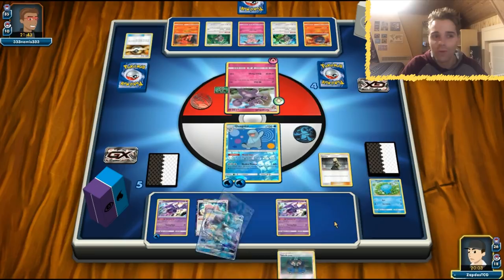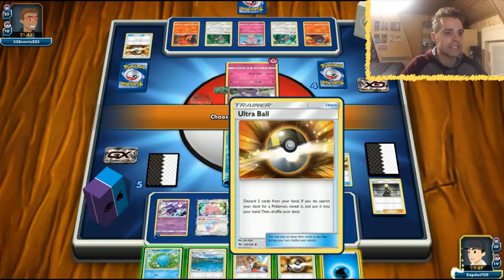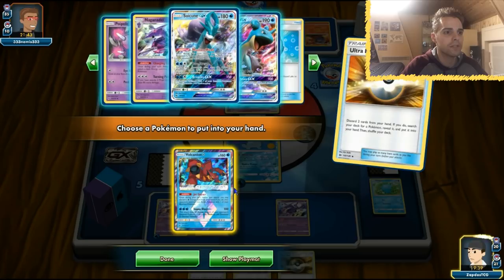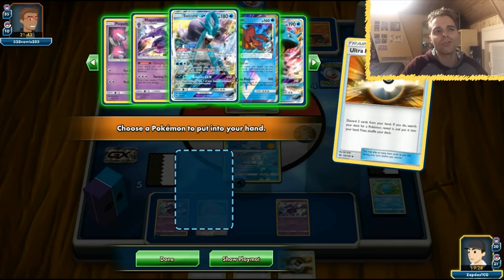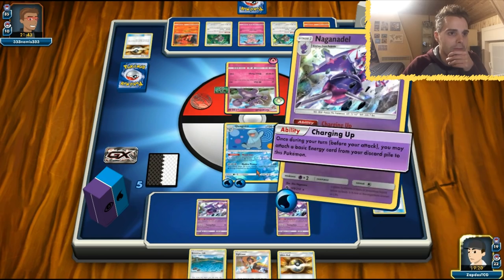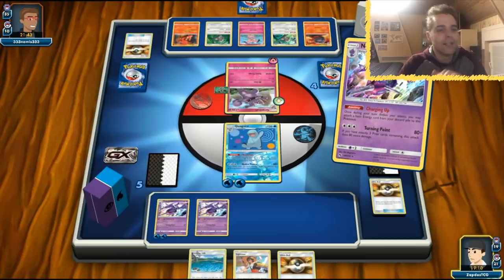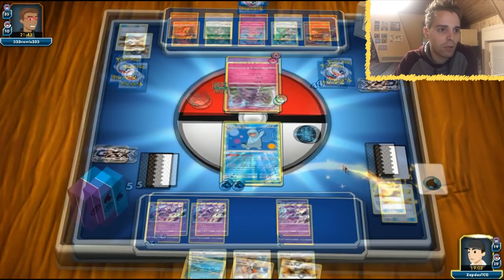We have an Ultra Ball and a Brooklet Hill — with Brooklet Hill we can get whatever we want. We use the Ultra Ball and get rid of an energy and a Wooper. Volcanion Prism Star does 120 on everything which sounds nice but we'll get one-shot again. We should have kept that Wooper. At least we're going to be able to one-shot — hopefully we can use a Guzma and target something. The opponent only has one Snubbull left and probably another Granbull soon.